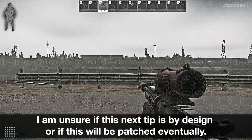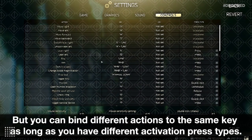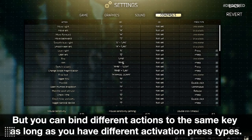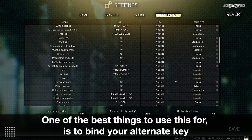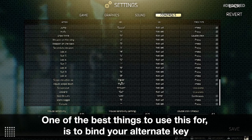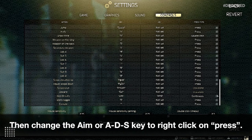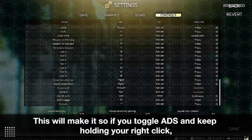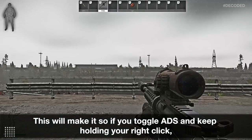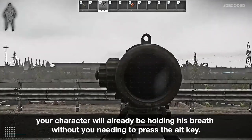I'm unsure if this next tip is by design or if it will be patched eventually, but you can bind different actions to the same key as long as you have different activation press types. One of the best uses is to bind your alternate key for hold breath to right click as well, but instead of release, change it to continuous. Then change the aim or ADS key to right click on press. This will make it so if you toggle ADS and keep holding right click, your character will already be holding his breath without you needing to press the ALT key.